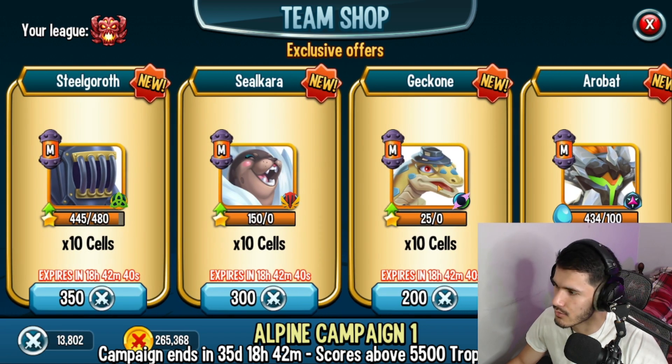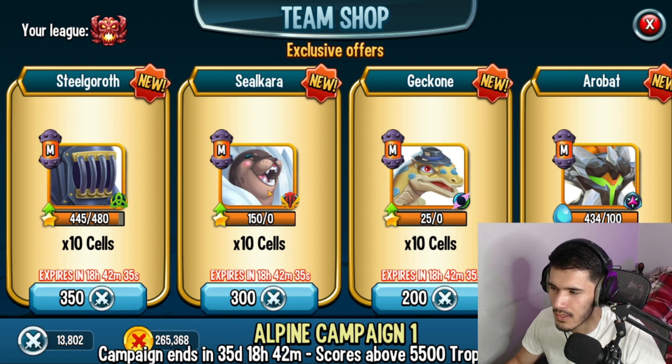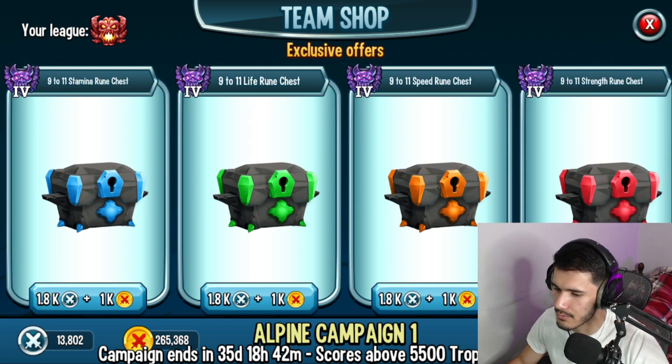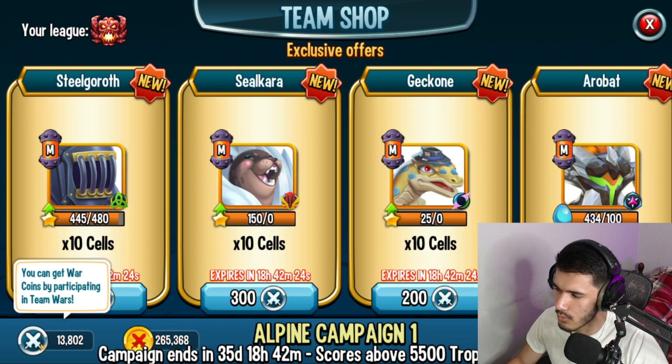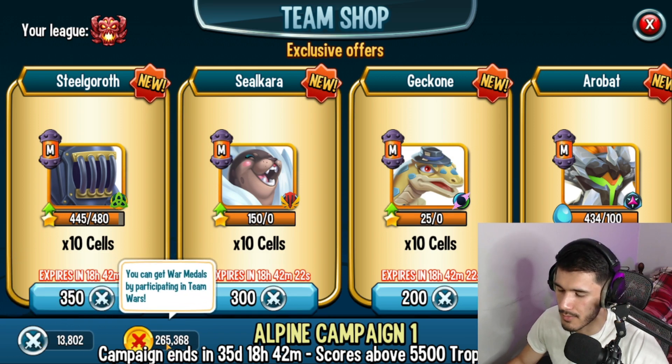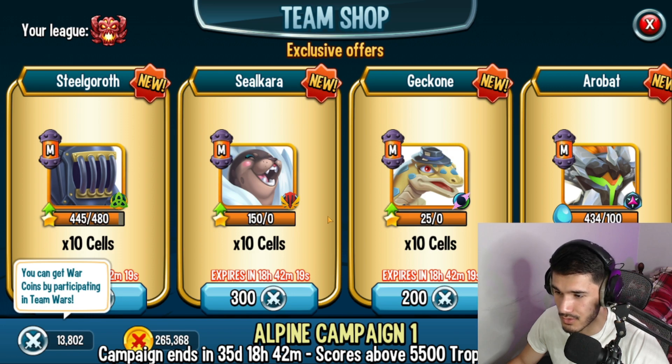The only mythics here worth it would probably be Gekkon. Gekkon's the only one that's actually worth it, along with Steelcara. Steelcara is okay — she used to be really good, but I feel like there are better monsters than her now. So Gekkon for Bounty Hunt, Steelgroth just as a tank. So anyways, I have 13,000 war coins and 265,000 war medals. I have a lot of war medals, but unfortunately war coins I don't have too much.